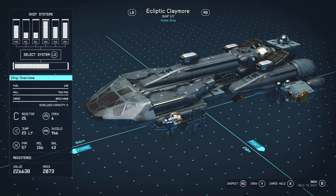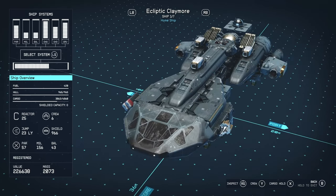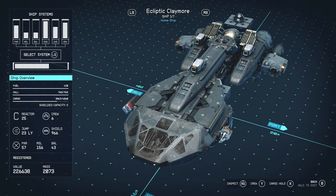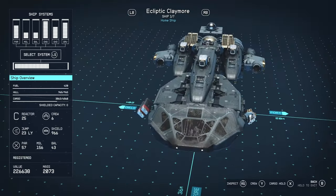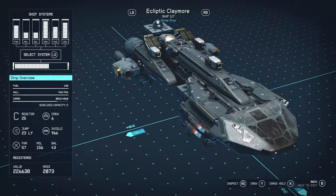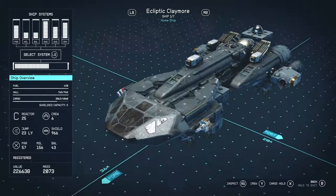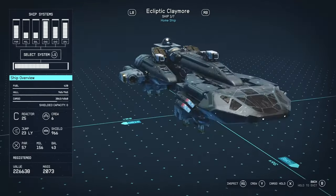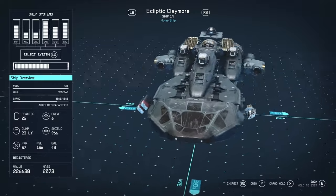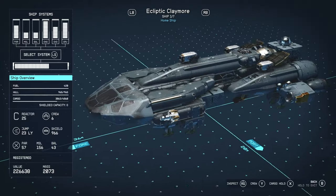Looking at the stats, it's got a fuel of 420, which is pretty decent — allows you to make long jumps instead of hops. It's got almost 1k hull, 965 hull, which is really, really good. If those shields drop, you're going to be able to survive long enough to either disengage or take out whatever's shooting you. It's got a cargo capacity of almost 5k, which is colossal cargo capacity. I don't know why the Ecliptics feel the need to have that much cargo.